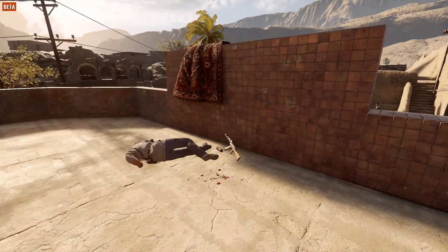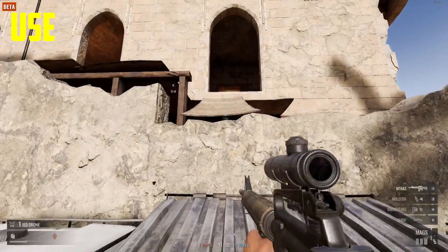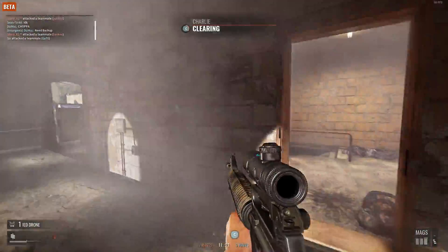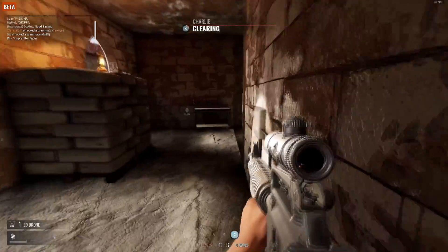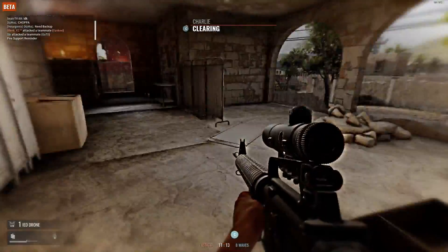The only thing that becomes more difficult is confirming the kill. Sound is your best friend in Insurgency: Sandstorm — it can give you clues on what's going on. Even if you kill a target, as you can see in this clip right now, I can hear that I killed someone with a molotov without even looking at the target.